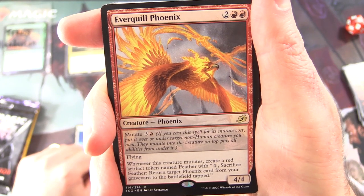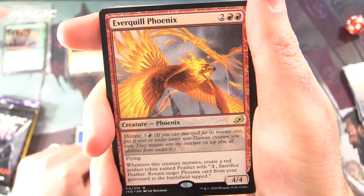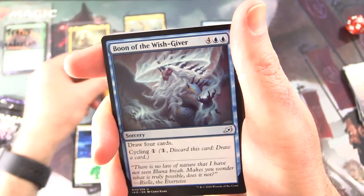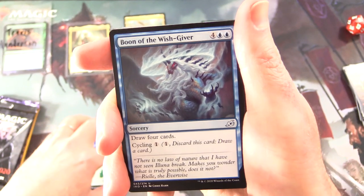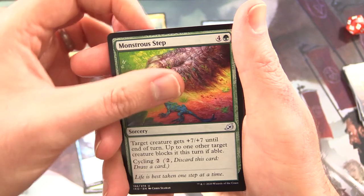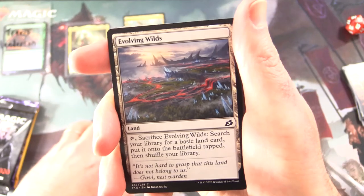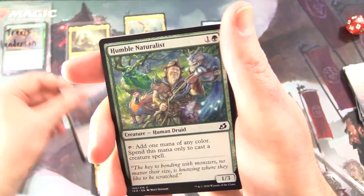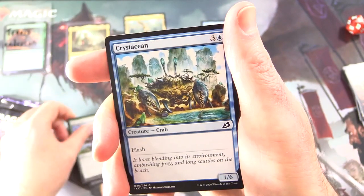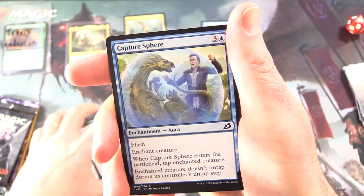Pay one, sacrifice Feather: return target Phoenix card from your graveyard to the battlefield tapped. Pop him over here. Uncommon's Boon of the Wish Giver, Monstrous Step, Savai Thundermane, and everybody's favourite card of Allwing Wilds — Humble Naturalist. Fully Grown, Crystation, Perimeter Sergeant, Capture Sphere.